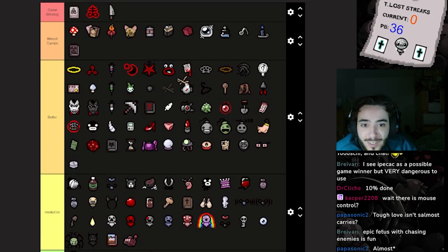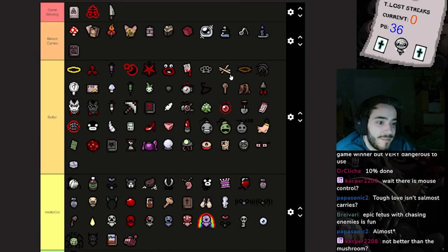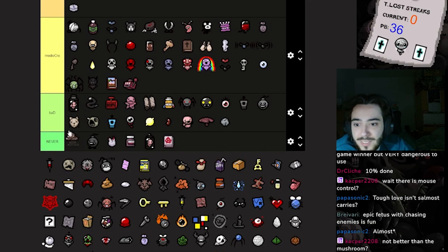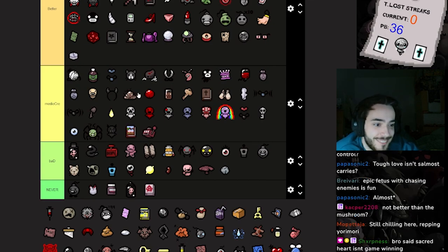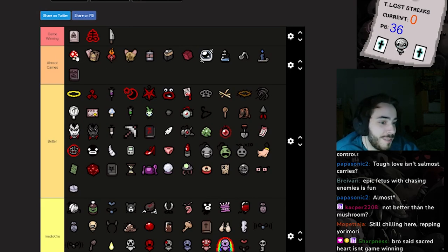Second Heart — not game-winning but it is up there. Homing helps a lot, damage helps a lot. Second Heart is just a classic. This one I'm gonna put higher than most of the tier rate items, just because it spins down into Second Heart. No Mushroom is better — Mushroom gives you speed up, and speed up is so important. It has saved me from so much stuff.